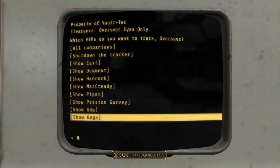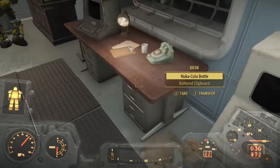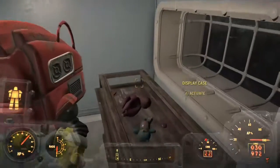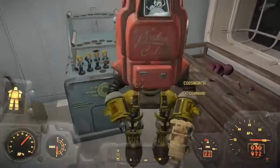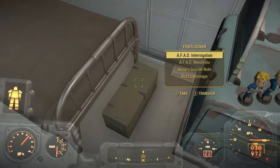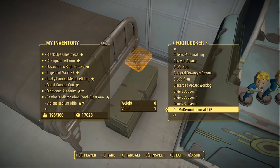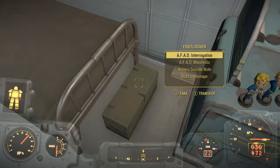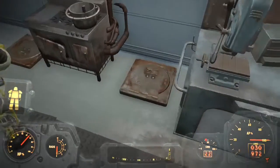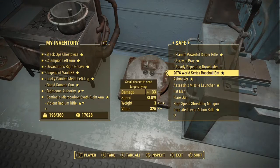If you don't know where your settlers are — whether they're in Vault 88 or anywhere else in the world — it will put a tag on them so you can find them. Here's some extra odds and ends, pip-boy items, just extra junk, people's notes and that kind of thing. I like to keep that stuff.